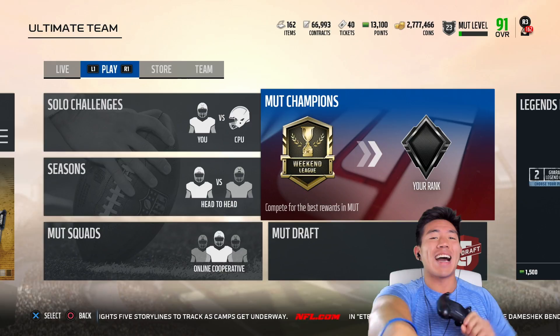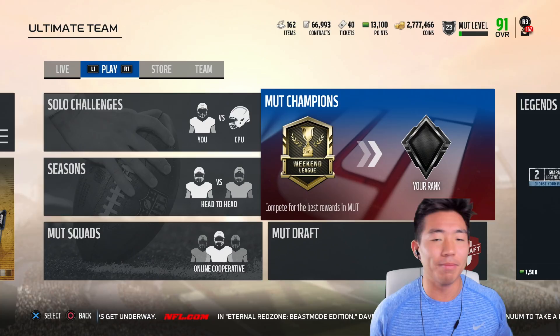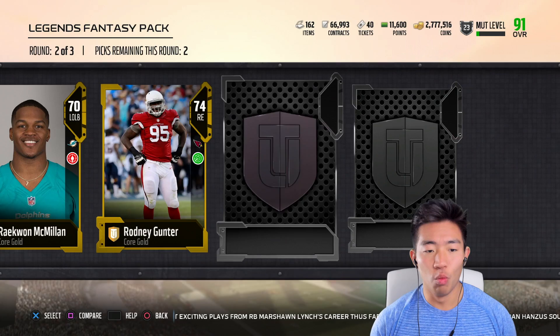Anyway guys, if you haven't seen it, yesterday we uploaded a Waterboy video. We also uploaded Randall Cunningham gameplay. And today what we're doing is we're gonna do Derek Brooks and someone else — some MUT hero, I don't know. What we're gonna do is open up a few Legend Fantasy Packs to see what we can get, and then pick up Derek Brooks and another card.